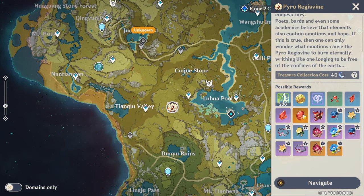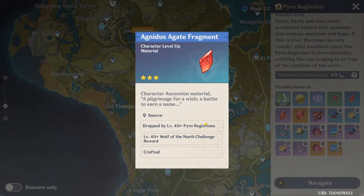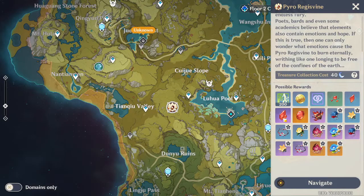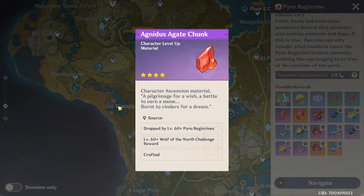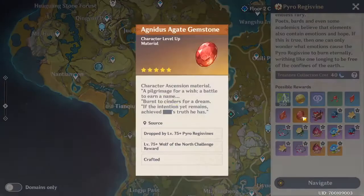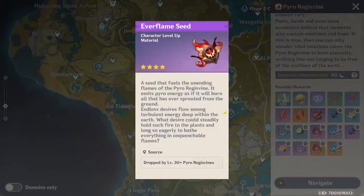The possible rewards include 200 adventure rank experience, Mora, companion XP, as well as ascension items. It's not going to give you all of them - you need to be at a certain level, or the Pyro Regisvine needs to be at a certain level. For example, this one - the five star Agnidus Agate Gemstone - you need level 75 Regisvine, which is insane. For the four star epic one, you need level 60. It goes up: 40, 60, 75.